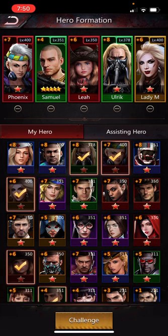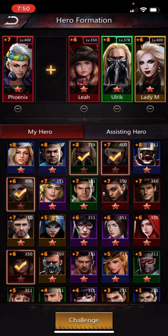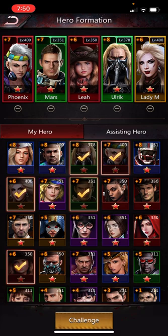I've already changed my weapons around — I'm not going to show that here, because this is my third round of the night. This is the lineup that I think is the best for this. In the Samuel slot, I started out with Mars. Mars raises the attack of the two heroes next to him, which are Phoenix and Leia, and they're both red, so they do extra damage against Green. So this is a good lineup.